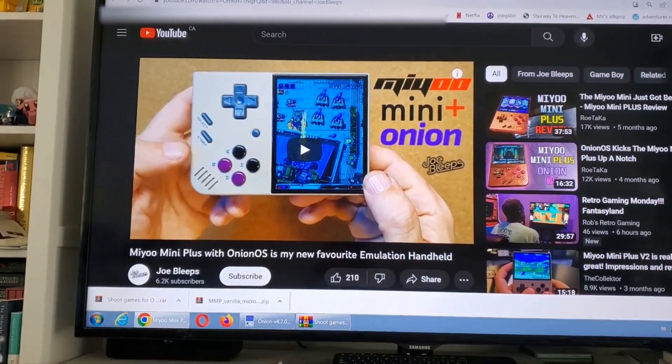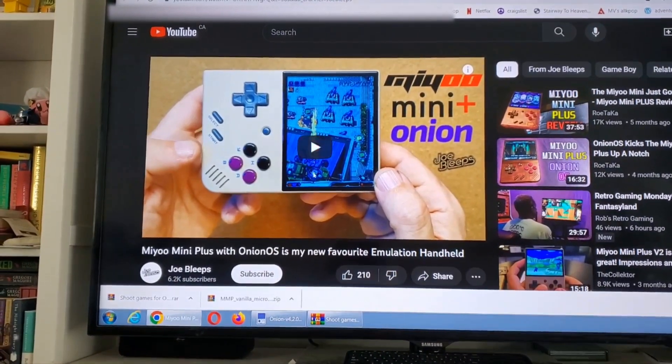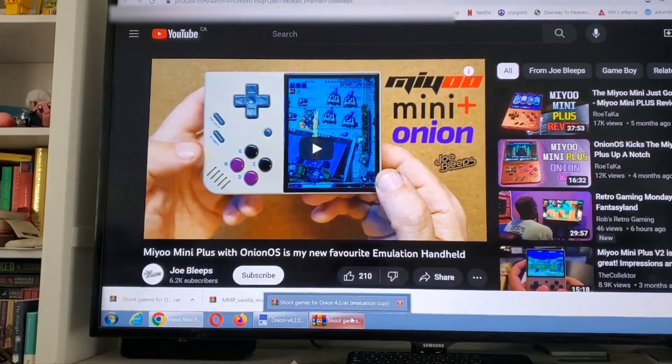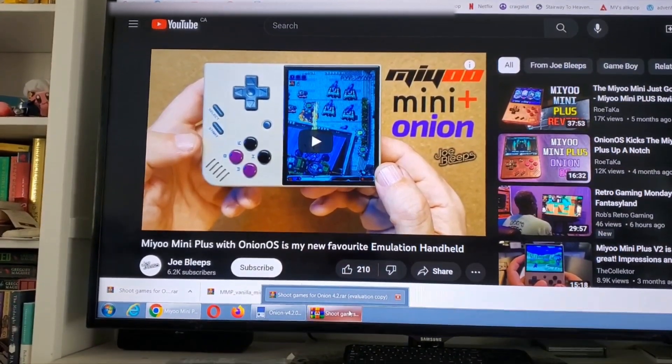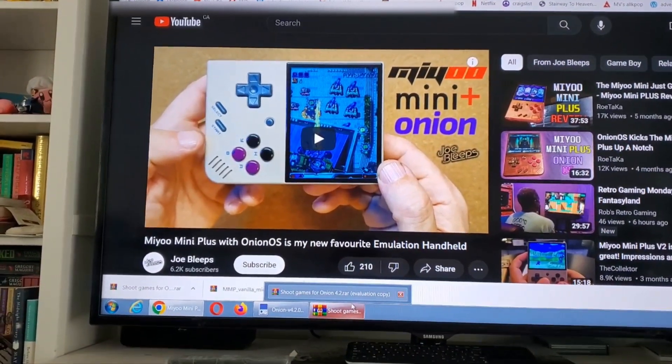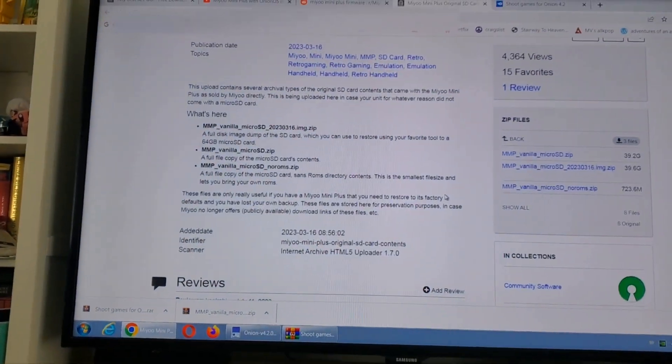Hey there guys! First, shoutout to Joe Gleeps who discovered these cool vertical games on the stock MIUI mini firmware. If you don't have the stock mini firmware and you started with Onion OS and didn't have an SD card, here's a way how you can grab those ROMs from the original firmware, which is located on this website.